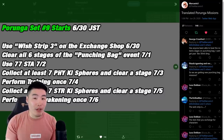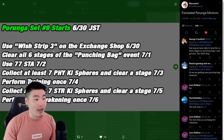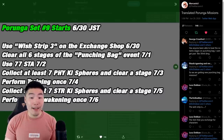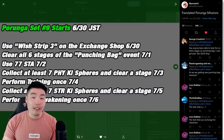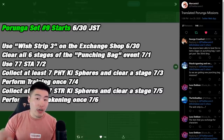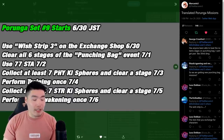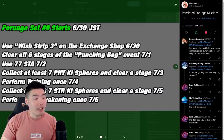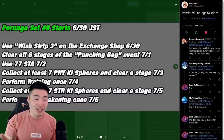The second Dragon Ball of set one will be available on July 1st. To get this one, you have to clear all six stages of the punching bag event. I believe if you already cleared the stages, you should be good to go and get that Dragon Ball immediately as soon as it's available. But if you haven't, just go clear the stages. I think as long as you beat the stages one time each, you will get that second Dragon Ball.